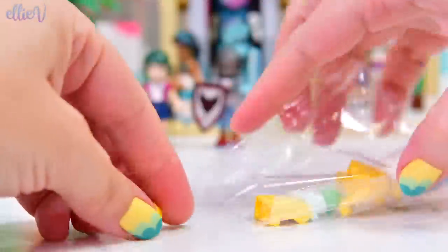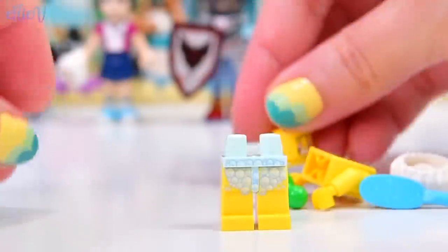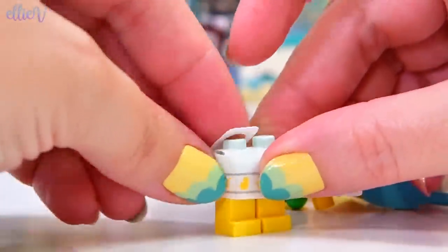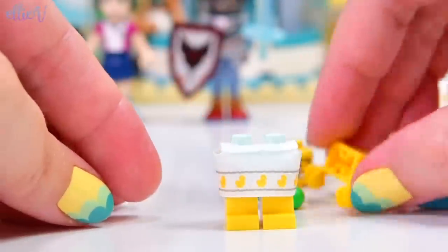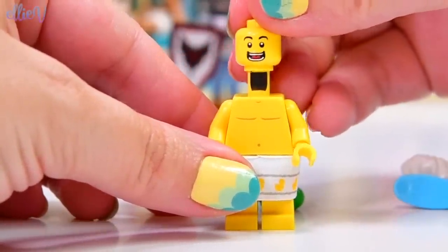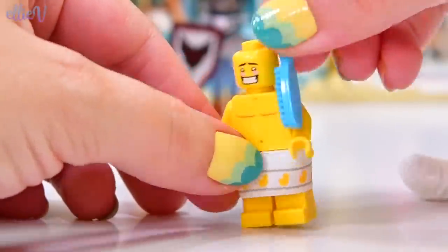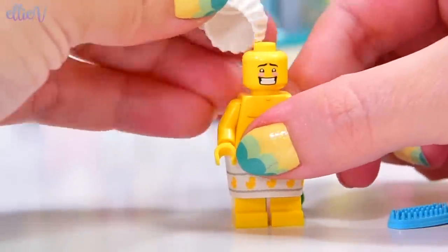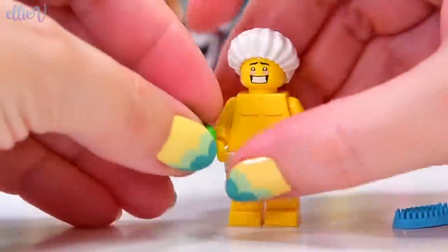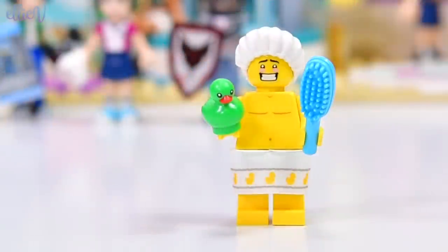Oh my goodness, the next character! This guy's got bubbles to protect his modesty — bubble knickers — but he actually gets a towel with a rubber ducky motif all around the bottom. He's been in the bath, or maybe he's going in. He's got a blushy face — let's put the embarrassed face on. This could be his hairbrush, or if he's got no hair, his scrubbing brush. And I love this shower cap! But I love the green rubber ducky even more — I keep trying to make it squeak. It doesn't squeak. Now we've got yellow rubber duckies and green rubber duckies. This is adorable!